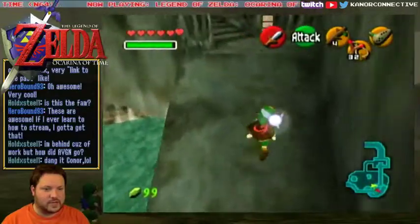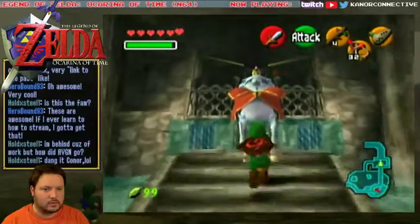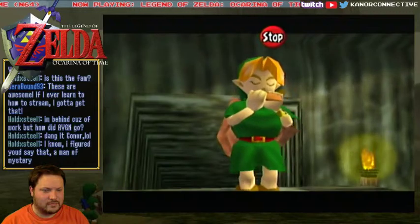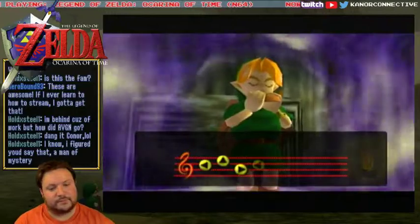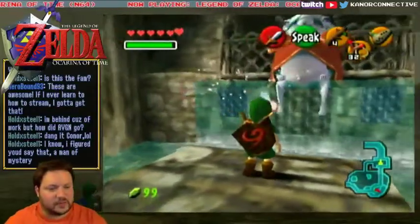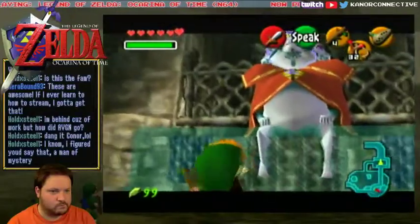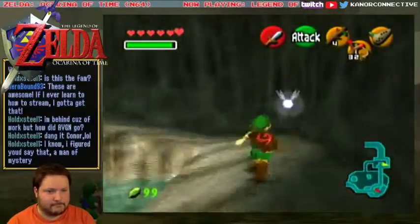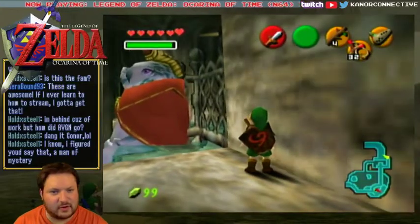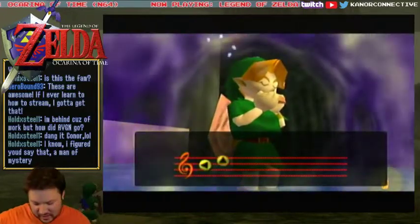Just got to figure out how to get him to move — he moves over to the side. Do I have to play a different song? I don't have to go up right next to him and play. Playing the song there just gives me the fairy. I thought you played it again for him and then he moves out of the way.